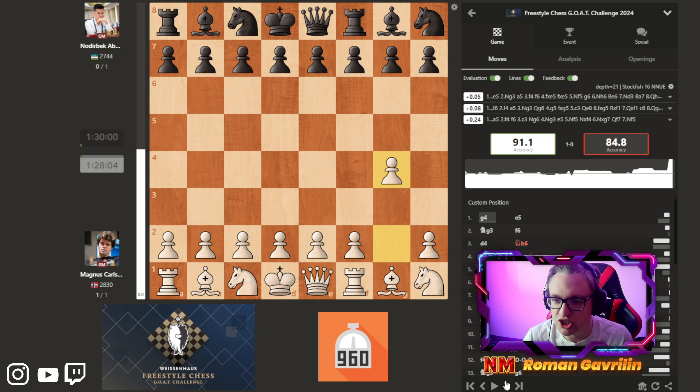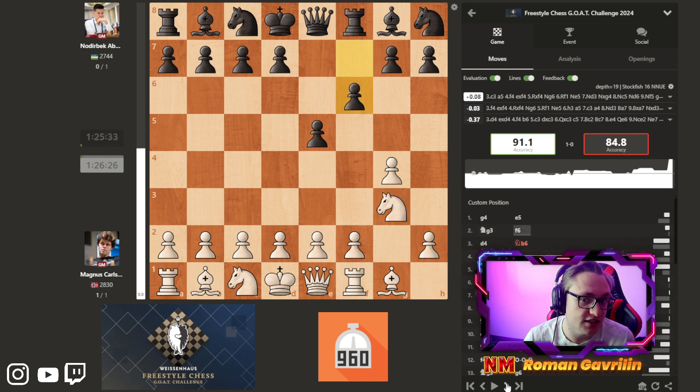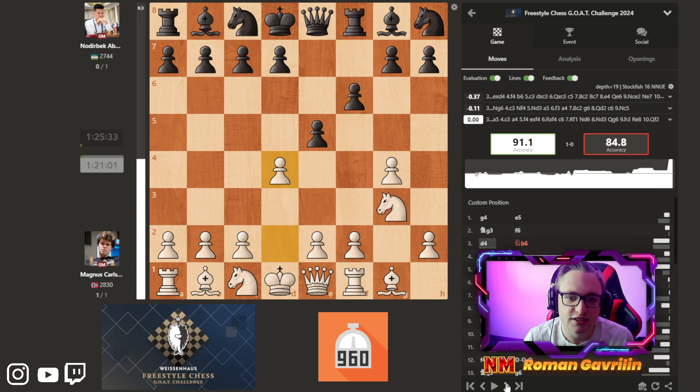He plays g4. Even for me it's hard to understand what's going on here. Then e5, knight g3 developing the knight. Going forward, Magnus won't even castle in this game — he won't need it. d4 is played. It's quite interesting because this pawn is attacking the d4 square and Magnus still doesn't care; he just wants to open the position. Maybe his idea is e takes d4, knight f5, and the point is d4 and g7 pawn are attacked.